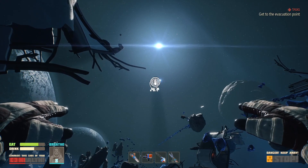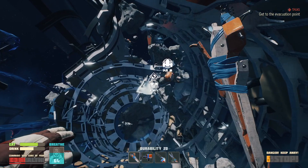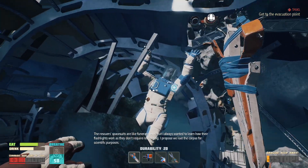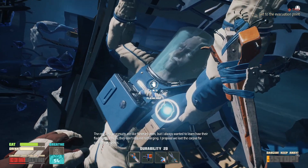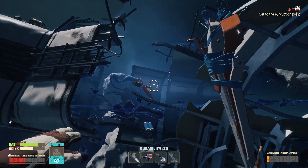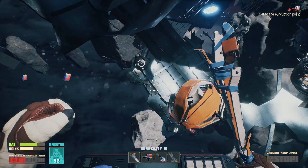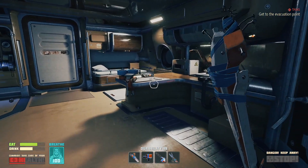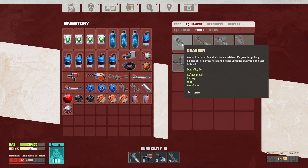Do you have a battery for me? The rescuer spacesuits are like funerary ones, but I always wanted to learn how their flashlights work if they don't require return. I propose we loot the corpse for scientific purposes. I got a flashlight — that's cool. Freezing danger. I found two batteries, and I'll take the plastic. So the first thing I need is the grabber, because this is the only way to make more batteries.